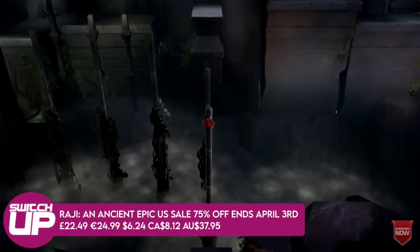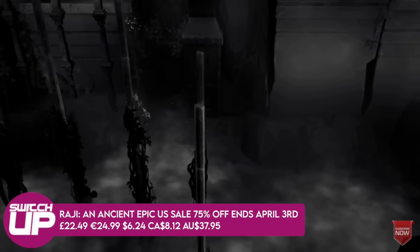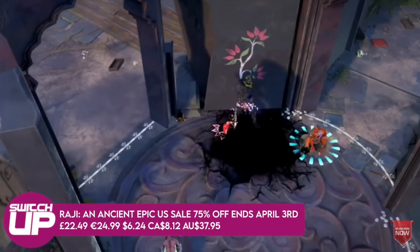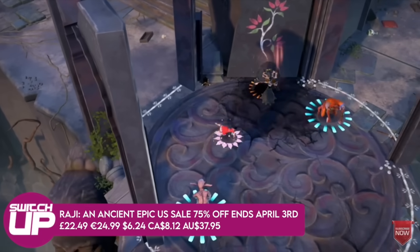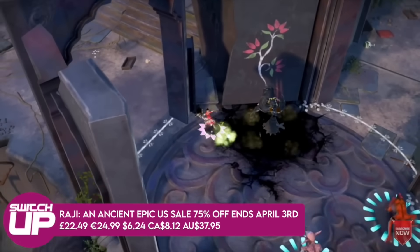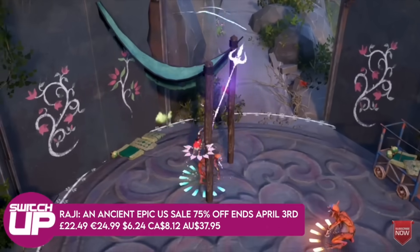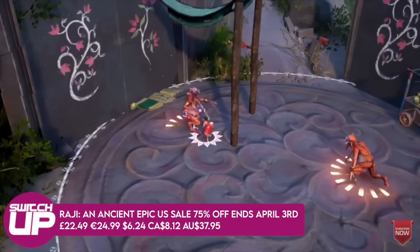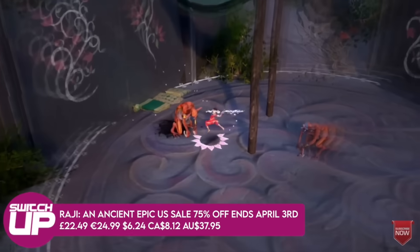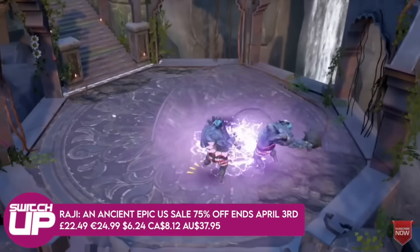First up we have Raji: An Ancient Epic. It's a game I have since completed and very much enjoyed. I would say it fuses elements of something like God of War with perhaps the 2010s versions of Prince of Persia in terms of things like wall running. It's had a good few patches since I played it. About six hours long — definitely worth picking up.